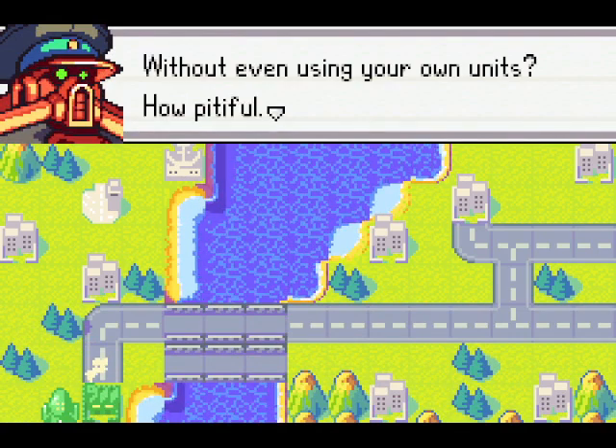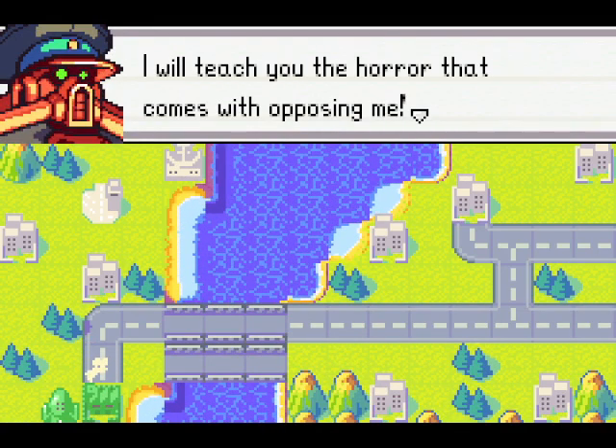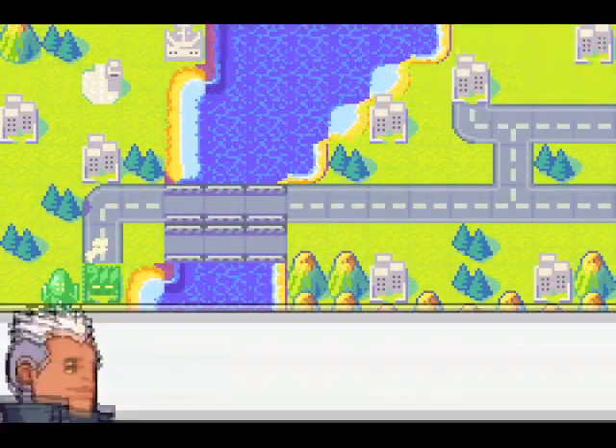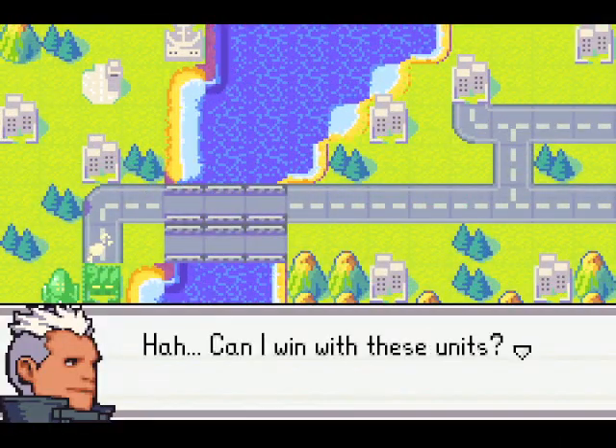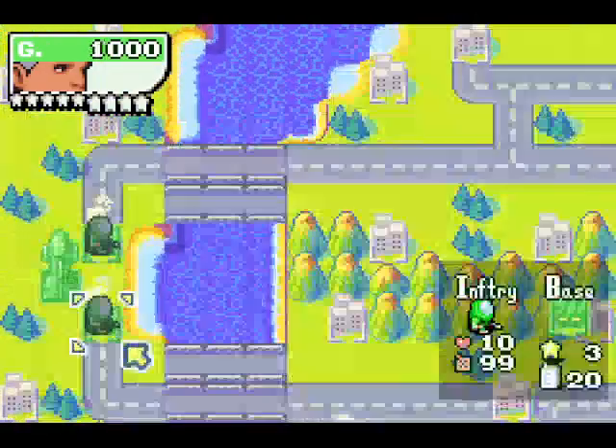It's weird, because these are supposed to be Green Earth soldiers, yet they still look like Black Hole soldiers with that astronaut look. Well, let's get started. First thing to do in this mission is to basically just capture all of those properties in the immediate area.